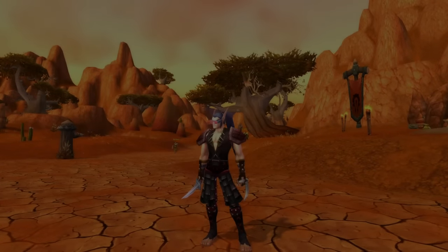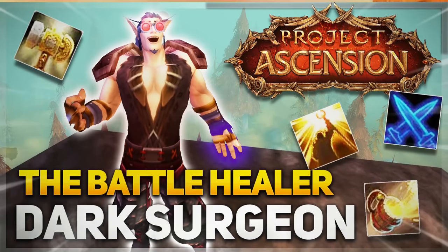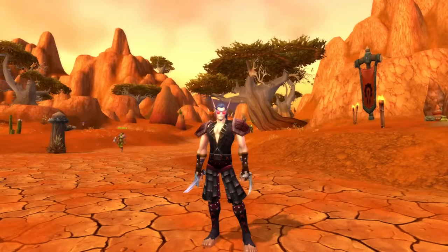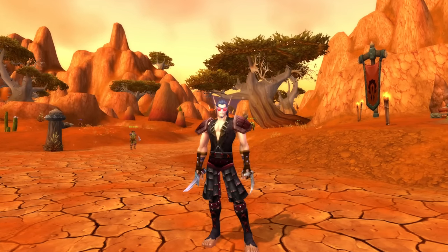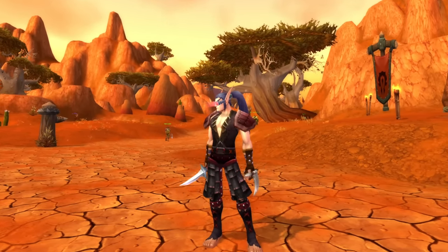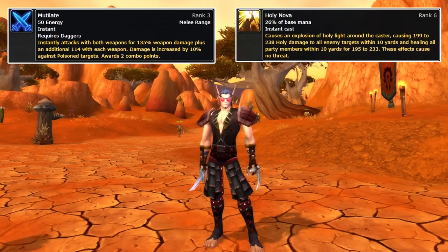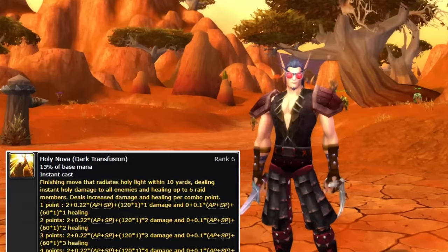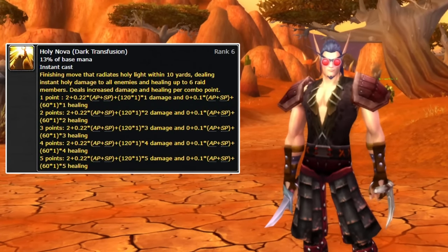What is up guys, we're back here with a brand new video. Today I want to play Dark Surgeon on Project Ascension Season 8 Classless WoW. We're going to draft a melee healing build utilizing abilities with the Dark Surgeon enchant like Mutilate, like Holy Nova, which transforms into a brand new combo point spending ability known as Dark Transfusion.